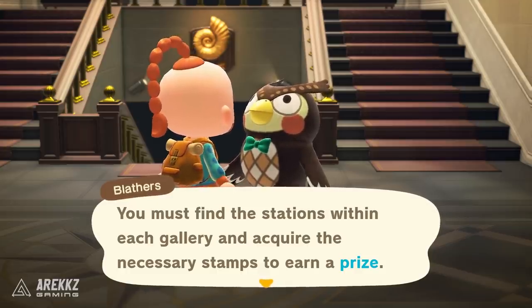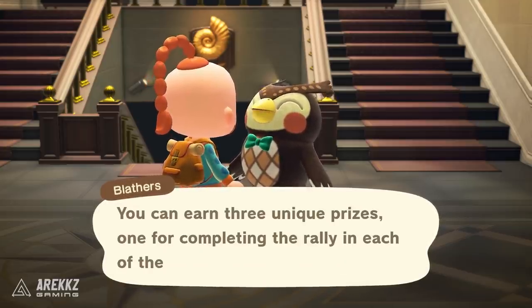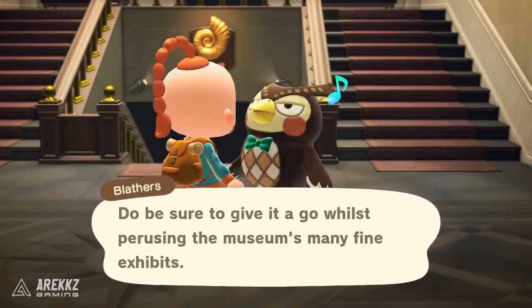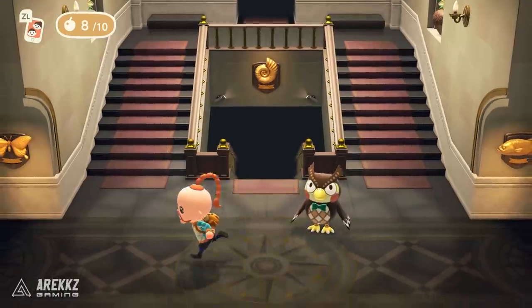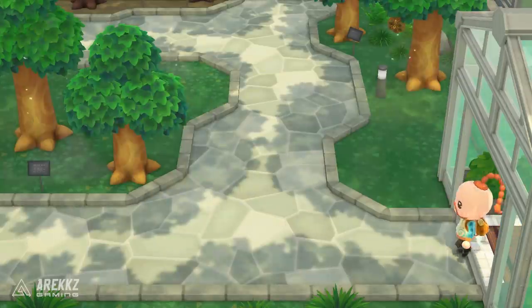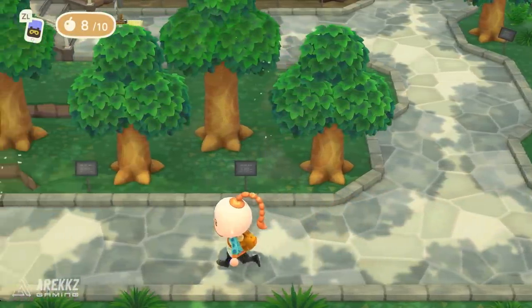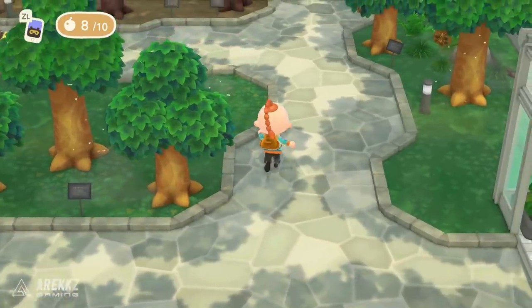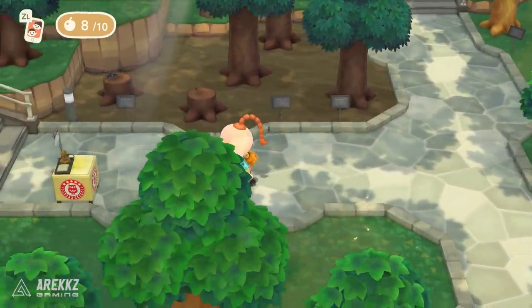Basically you go over to the museum, you speak to Blathers and he will tell you that there is a stamp rally. He has set up stamp locations in the three different — well technically there's four now, but three main museum locations: the bug region, the fossil region, and the fish region. There is no stamp rally for the art gallery. You go into the different areas of the museum and find the three stamp stations.